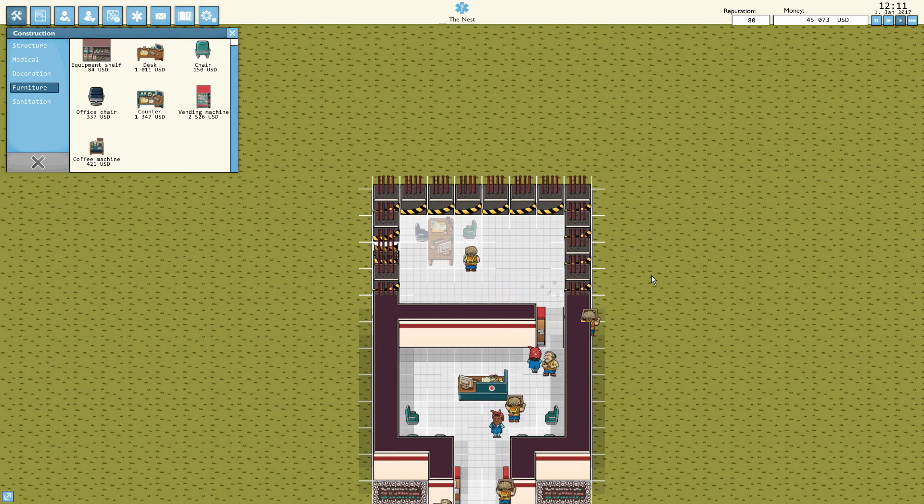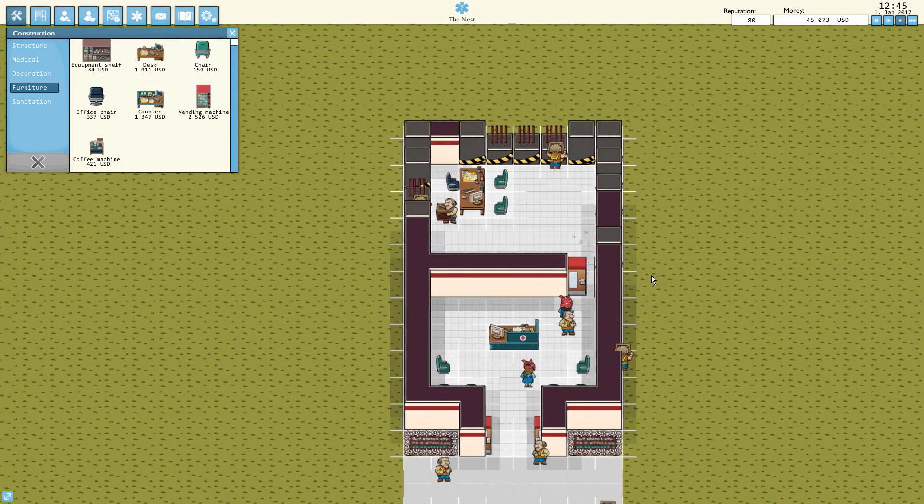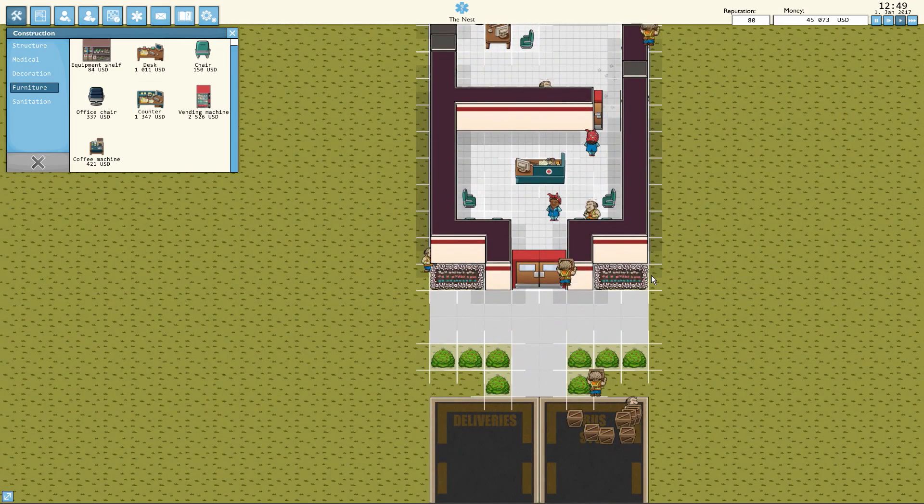We won't have access to those yet. Right now the most we can do is have people come in, have a consultation, find out what's wrong, and send them off to a different hospital. But obviously the big money is in being able to treat them ourselves. As we get bigger, we'll be able to take care of more patients and get more money, but early on it's going to be a very slow grind. Pretty good foundation right here — nice little welcoming environment.